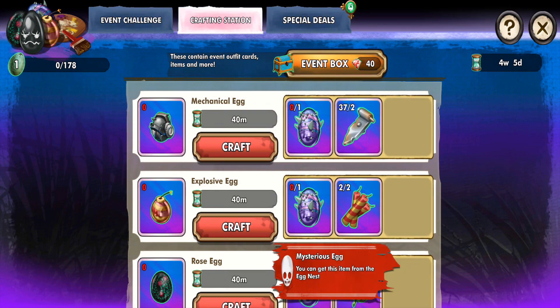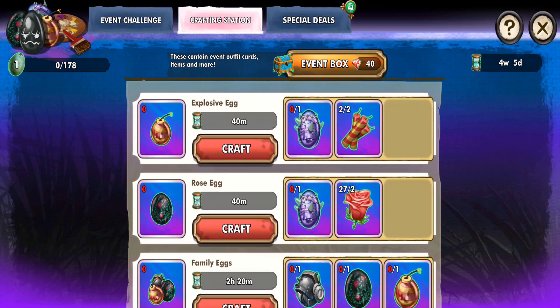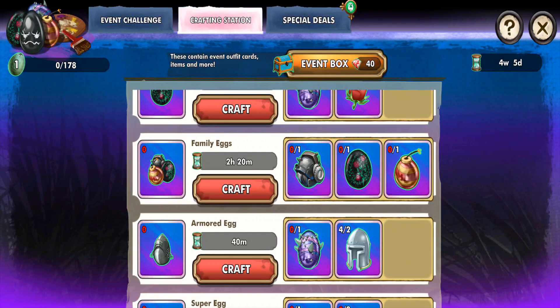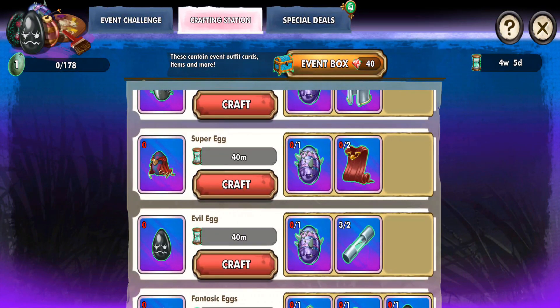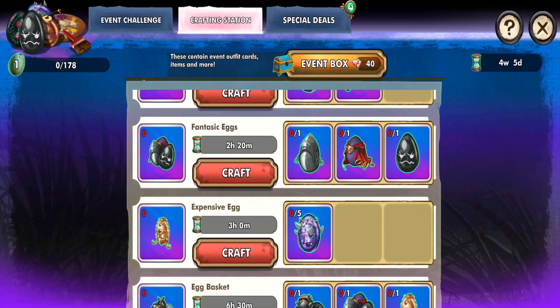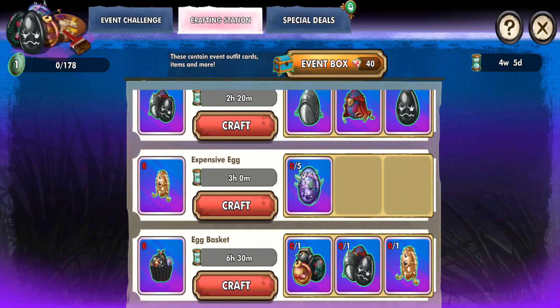These mysterious eggs look like they're going to be the main focus for this event, and it seems like the old rotten eggs will be more so secondary. So we've got metallic eggs, explosive eggs, rose eggs, the family eggs, armor eggs, super eggs, evil eggs, fantasy eggs, expensive egg, and the egg basket. Basically, it's just all a bunch of eggs.